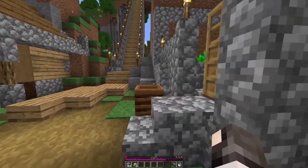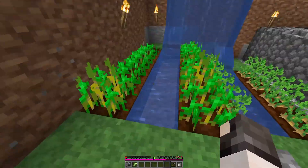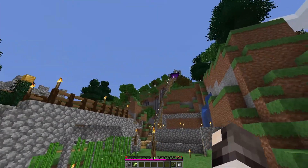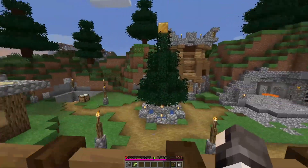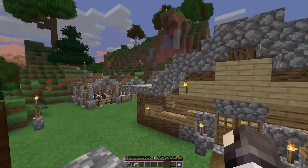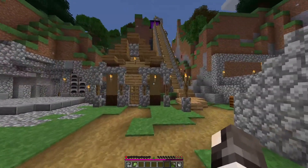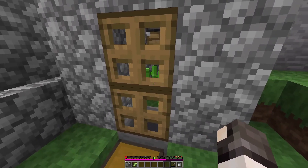That's the automatic sugar cane farm done. I'll work on the automatic pumpkin and automatic wheat farm designs while I'm off screen, see how well they fit into the world, figure out where I want to put them, and then I'll build them on screen. We've built the nether portal, we've lit the nether portal. I've shown you guys the new Christmas tree, the bridge, the little tunnels that go all the way down to the mining facilities. I've also shown you how I fixed up the staircase tower and how I finished the mob farm. And now I have also completed the first automatic sugar cane farm.